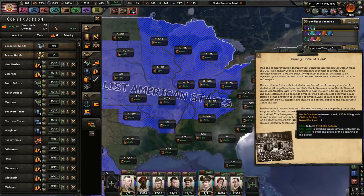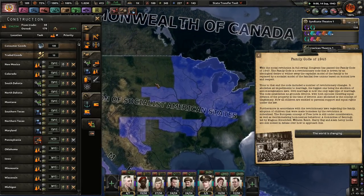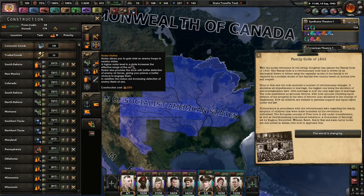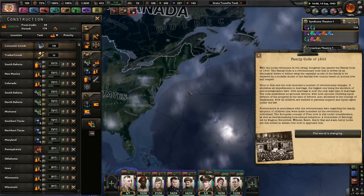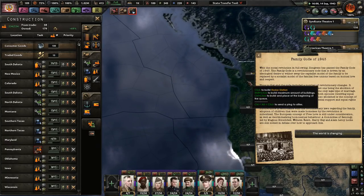I'm going to continue building more of these everywhere. Going to also build fuel silos even though we have a lot of fuel. We will need a lot of radar - this will come in handy when we go to war with the Canadians. Even though we only have one radar station right now, we'll increase that later.